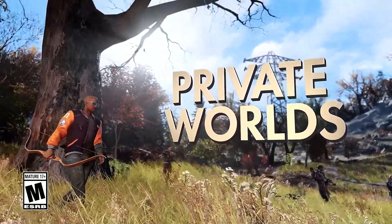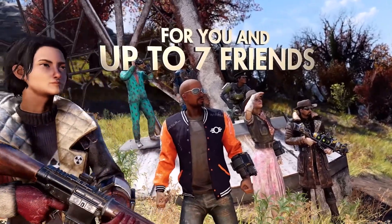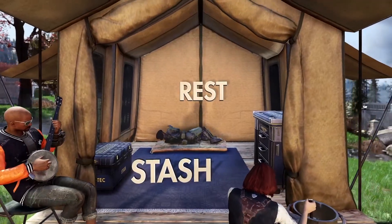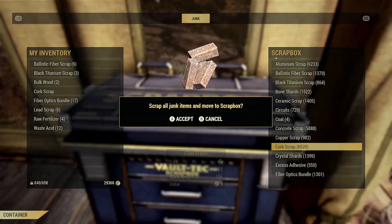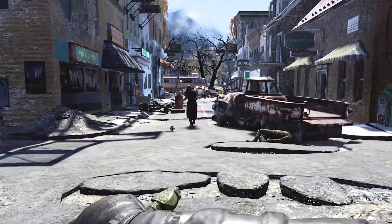Starting Tuesday, November 9th through the 15th, there will be a Fallout 1st limited preview. You'll be able to check out your own private world for you and seven other friends. You have a placeable survival tent where you have a stash box and an unlimited scrap storage box. Anything you put in there during the playable week, you'll be able to remove — you just won't be able to put anything back in there.